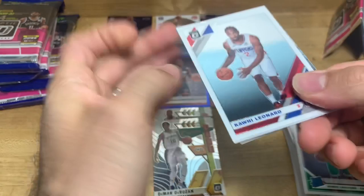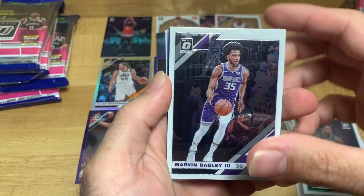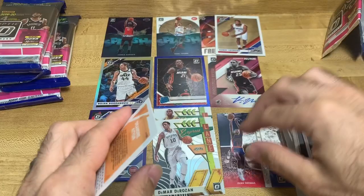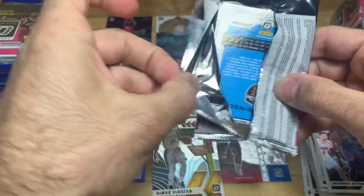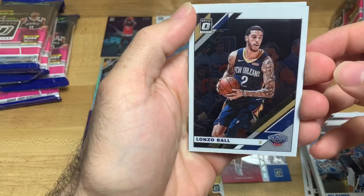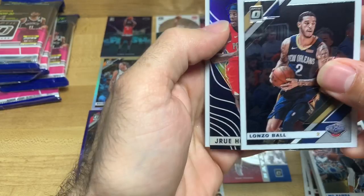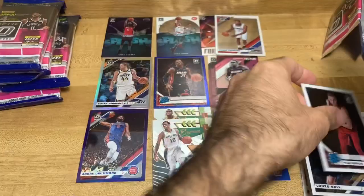The ASMR of the packs opening is so satisfying. There's another Kawhi Leonard - I'm going to set that with him. Whoops - I hope you guys didn't see that. Marvin Bagley and we got a Winner Stays Isaiah Thomas, and then DeAndre Ayton. Mo Bamba - that's a cool name - Lonzo Ball, New Orleans Pelicans right? And a Drew Holiday Express Lane, Dylan Windler Cavaliers.